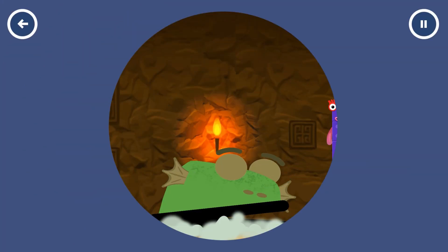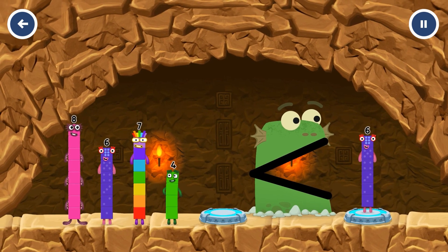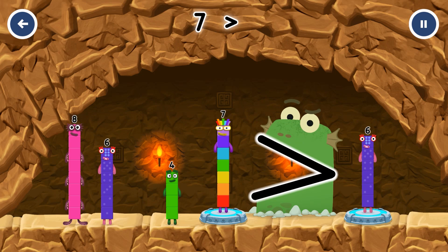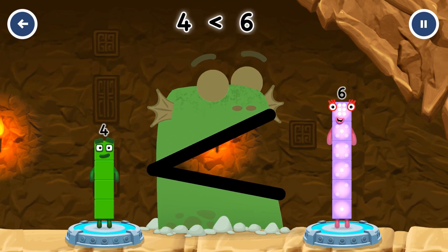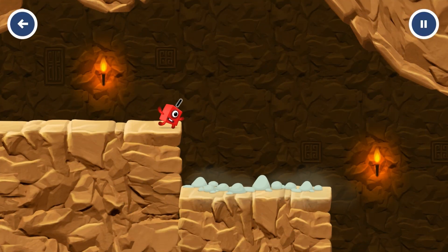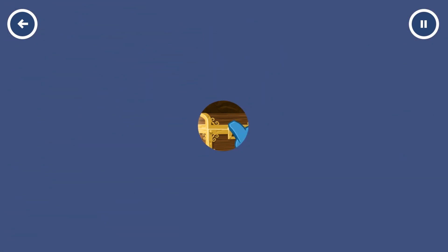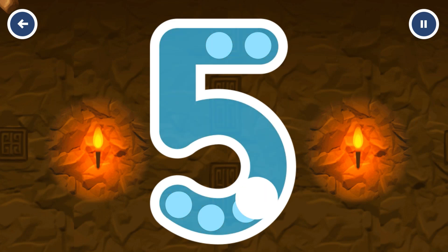Find a smaller number. That's too big — try a smaller number. Seven is greater than six. Four — you cracked it! Four is less than six. Can you open the treasure chest by tracing the number? Five — you solved it!